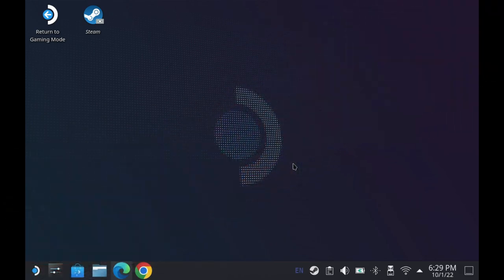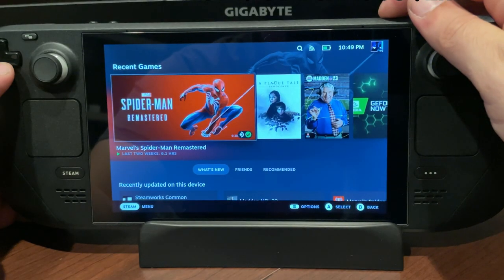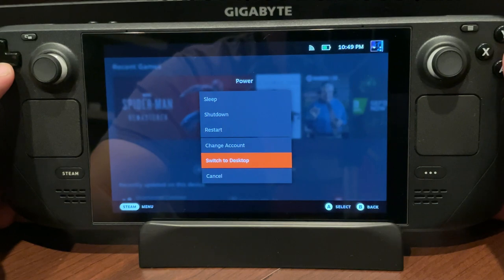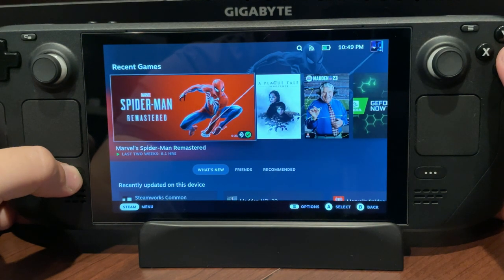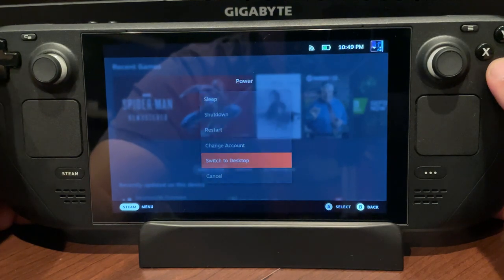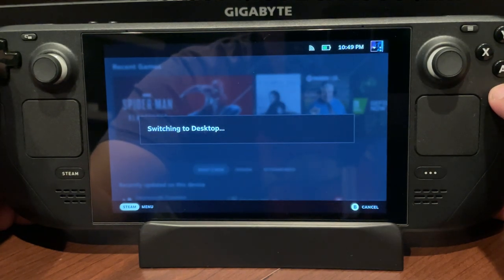Everything is going to be done from the desktop. If you don't know how to get to the desktop, there are two ways. From game mode, you can hold your power button down to get your menu and go to Switch to Desktop. You can also press the Steam button, go to Power, and you'll get the same menu where you can switch to desktop.